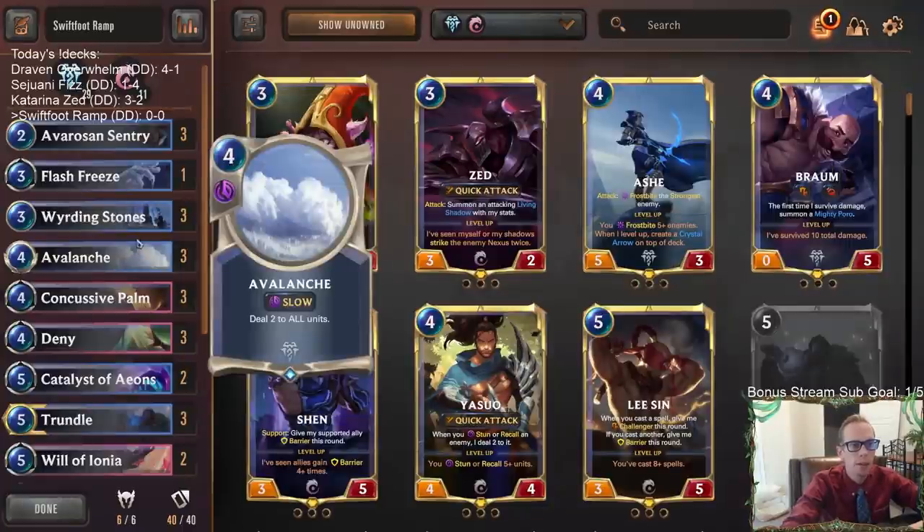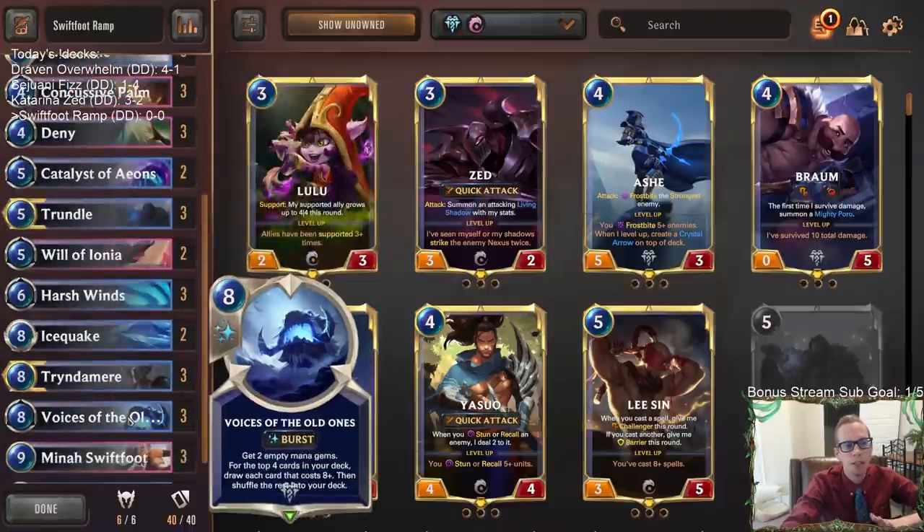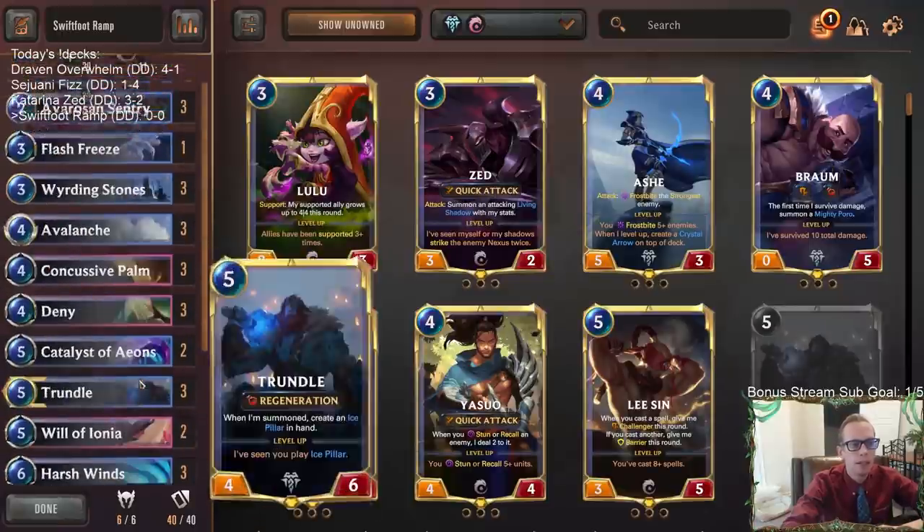We're going to need to ramp fast. The ideal start is: play nothing on turn one, nothing on turn two, turn three play Weirding Stones and keep your three spell mana. Turn four we still have our three spell mana plus five extra mana, and we go Voices of the Old Ones. Then turn five we have eight mana and we can start going with Icequake, Tryndamere, all that kind of stuff.